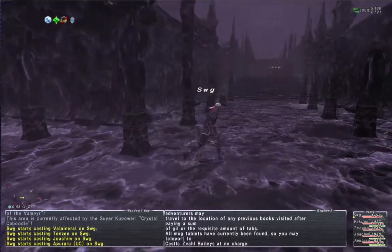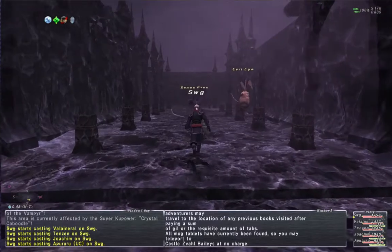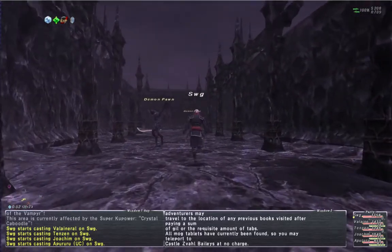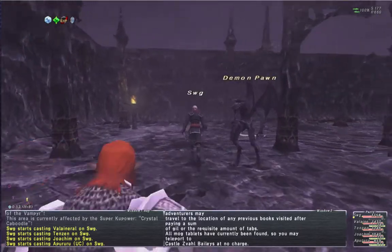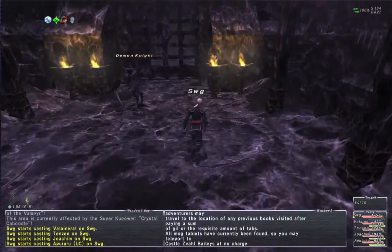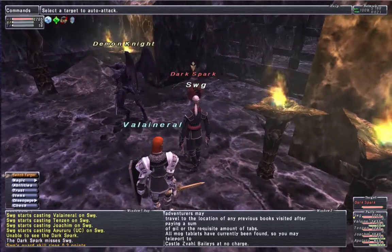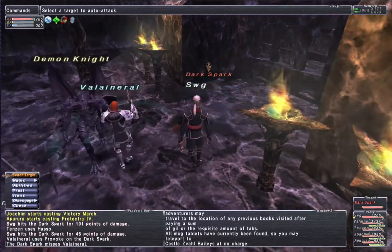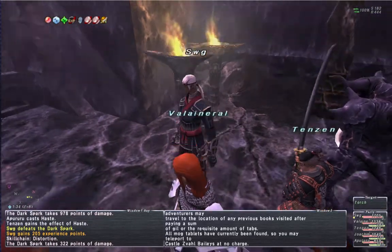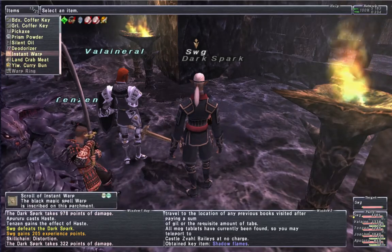We're going to head to Castles Vol Baileys and fight Darkspark. Back in the lovely, cheery, beautiful Castles Vol Baileys, which is extra dark today because of the darkness weather. We're here to kill the Darkspark. Just head west until we get to the Iron Gate with the torches in front of it. Defeat the Darkspark, touch the torch again for the Shadow Flames key item, and let's be out. My warp ring has three minutes left on it, so we'll use a scroll.